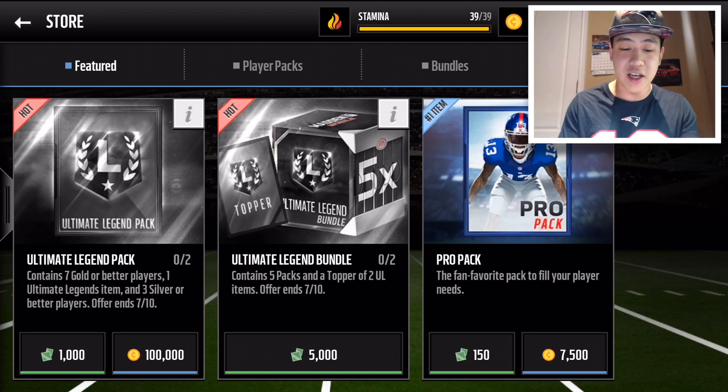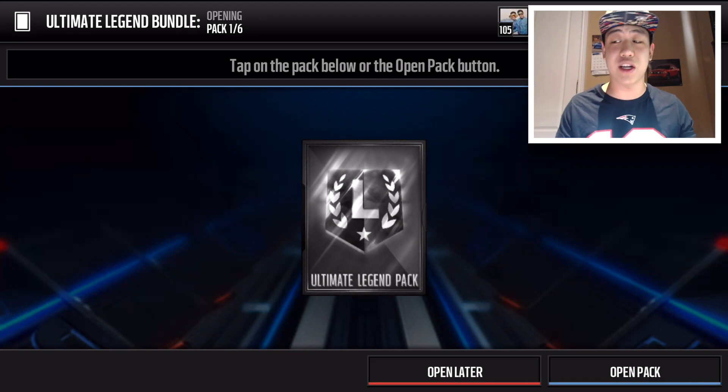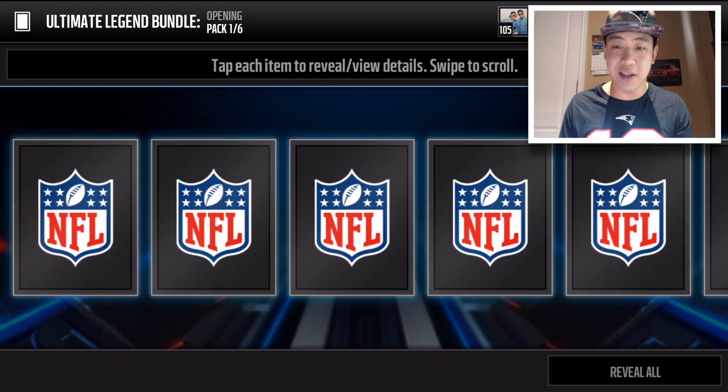We're gonna be opening up two Ultimate Legend bundles, five packs total, and the bundle topper is going to give us two Ultimate Legend items. Let's jump in — the first one I'm hoping to get some Jonathan Ogden collectibles and some Ultimate Legend badges because I want to do that guy's set.